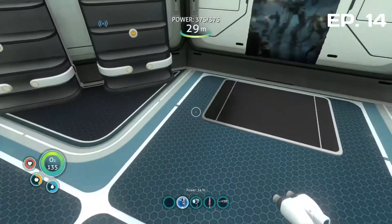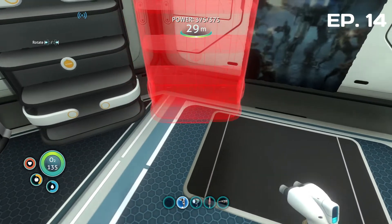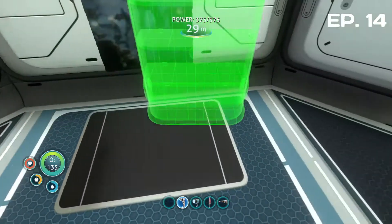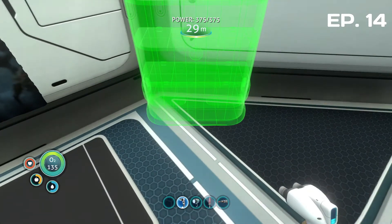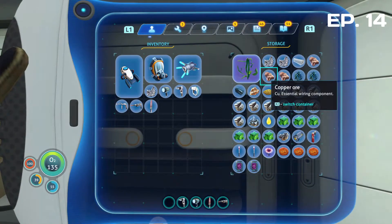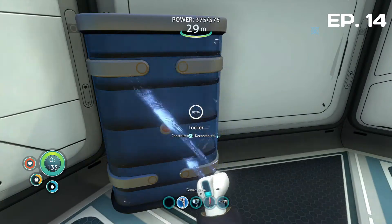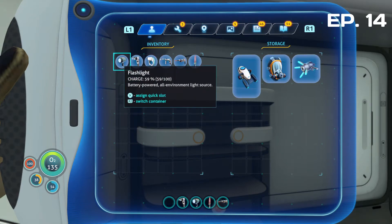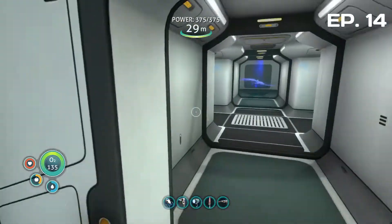Haven't got room for the rebreather, but what I might do - I know I just put these materials away - let's get another one of these built. It's because of that friggin' poster, isn't it? Alright then, we'll put it there. What do we need? Quartz and titanium, I think it is. We'll need to have that on us for now. Everything else can kind of go away. Okay, let's just start planning.